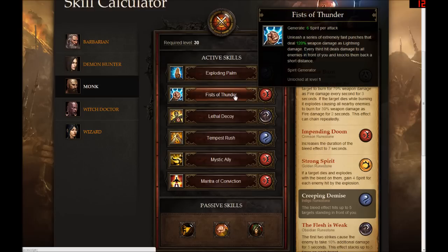The second one I chose was Fists of Thunder — another good spirit generating attack. It's something I would plan to use while having a lot of enemies under the bleed effect so it can cause those chain explosions. It does a lot of lightning damage, and it's also going to be a secondary source of damage type. They've mentioned that they're going to have some damage immunities and resistances in this game, especially in the higher difficulties, so you do want to diversify your attacks much like we used to do in Diablo 2.